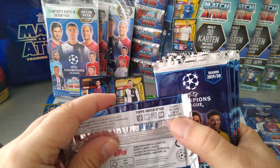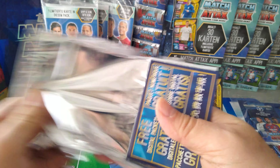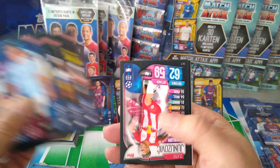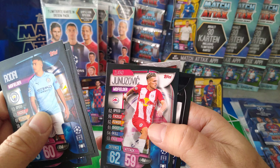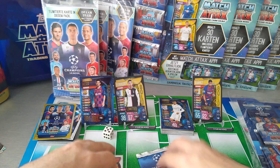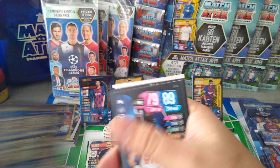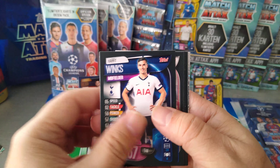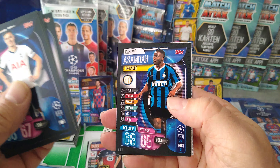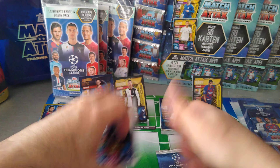Here's the limited edition card. Here are our four packs. First one: Rodri, Kondogbia, Demirbay, Junjuzovic, Bernardeschi, and an MVP — Yazici for Lille, France. Harry Winks, Haidara, Traore, Lille Badge, Asamoah, and MVP De Vrij, Inter Milan, Dutch International.